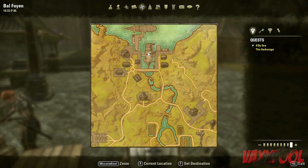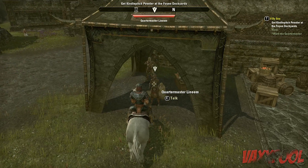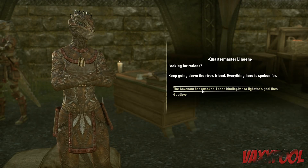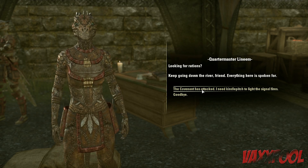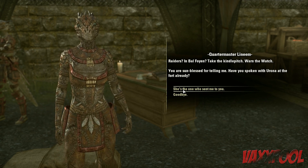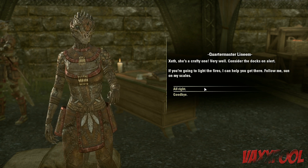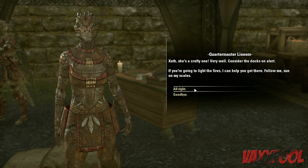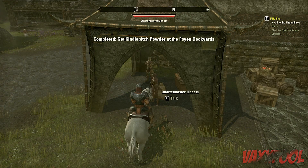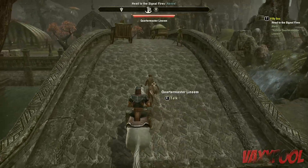Alright, so the docks — she's not showing up. We're back; I cut the travel here because it was just me walking on a horse for five minutes. Raiders in Balfoyan? Take the Kindle pitch, warn the watch. Consider the docks on alert — if you're going to light the fires, I can help you get there. Follow me. We go now to a secret passage — it is really a storage tunnel. Just stop talking. I don't care.